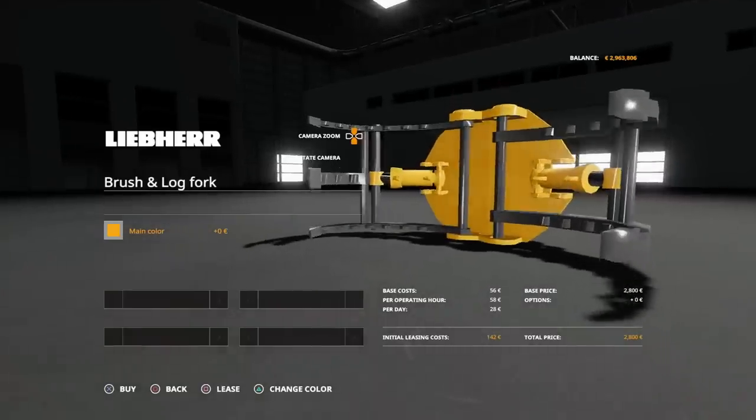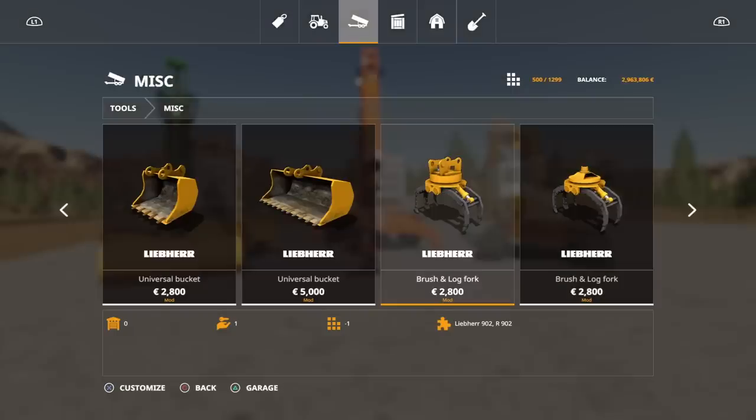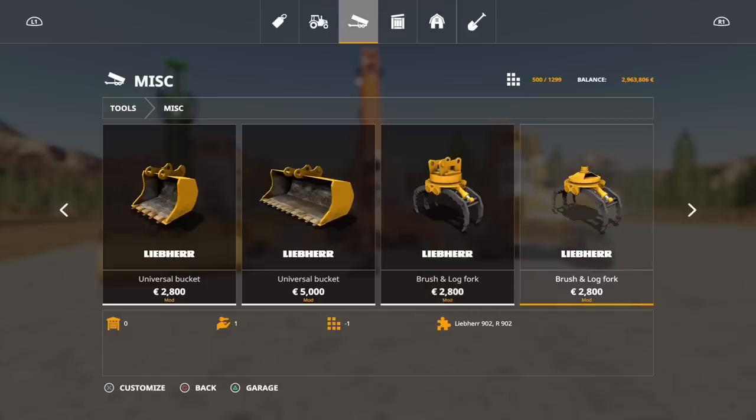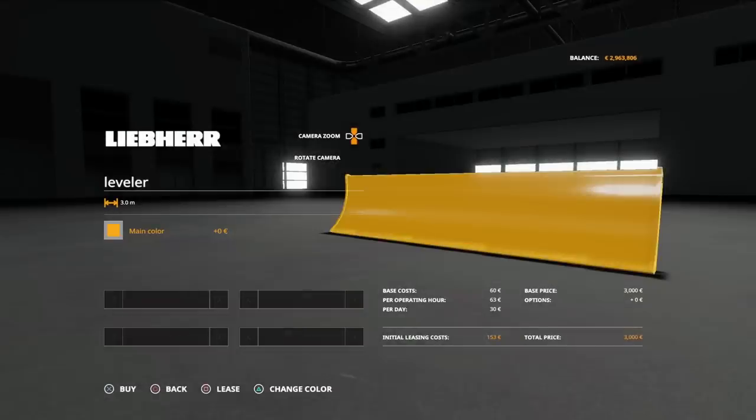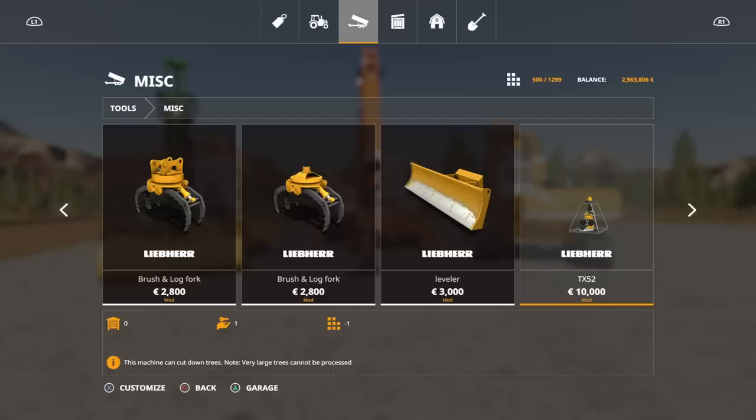The difference between the two Brush and Log Forks is one has a solid attachment and will swivel from the joint beneath, while the other has a ball joint connection which allows more swing in different directions. Then we've got the Leveller at five slots - you can have it on front or rear, as a leveller or as a plough for pushing logs. You can actually lower it down enough to lift the vehicle off the ground a little bit, so you could use it to stabilise the R902 which doesn't come with legs. Then the important one for me: the Liebherr TX52 tree harvester cutter head.